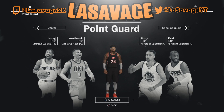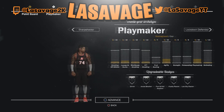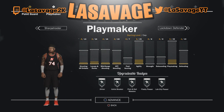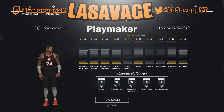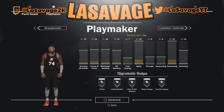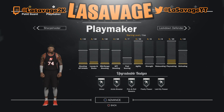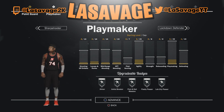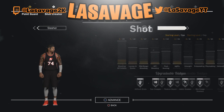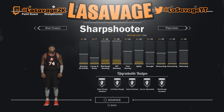For point guard, obviously playmaker is going to be overpowered — well, I don't know if it's going to be as OP as it was this year with dribble moves and everything. I'm sure they've patched that down, and same with the speed, so playmakers might still be good but just not as good as they were in 2K17. I'd like to have the playmaking ability in my point guard, probably combined with a shot creator or a sharpshooter.